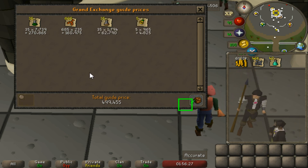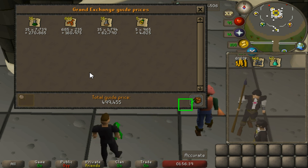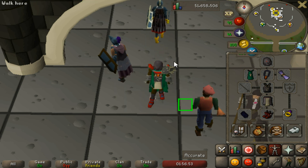Supplies came to almost exactly 500k, which drops the overall amount down to 7.35 million — so 735k an hour on an alt is a decent amount. I hope that was enjoyable and helpful to watch and gave a good representation of what you can get out of wyverns on an AFK alt. If you have any questions or comments, please leave them below.